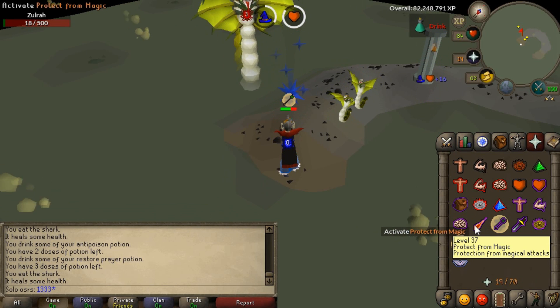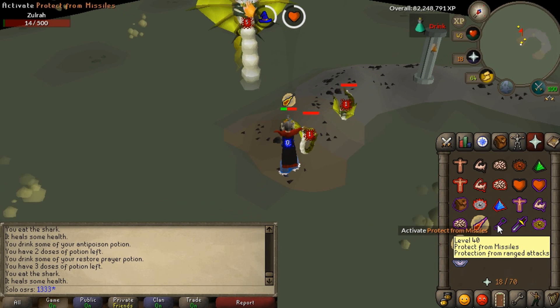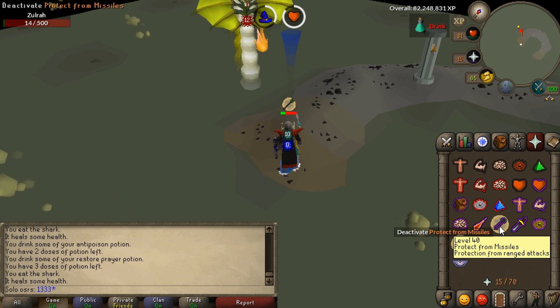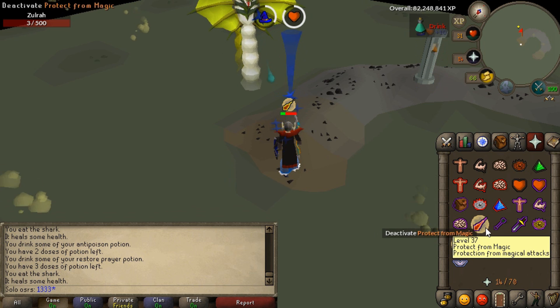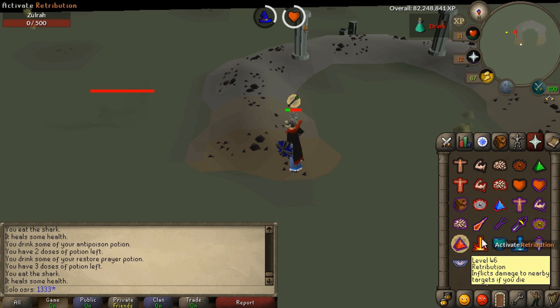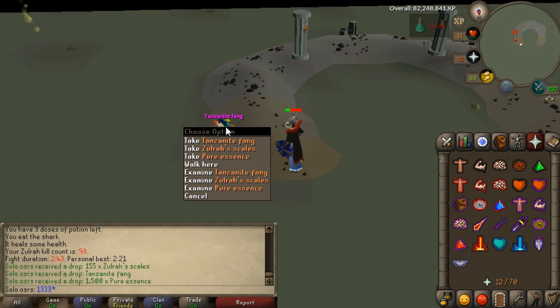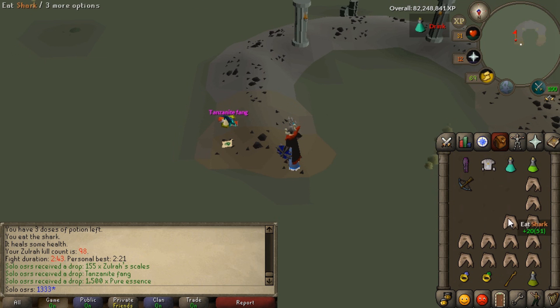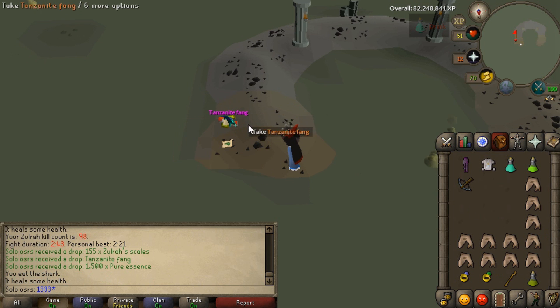You're about to see my very first Zul'ra drop, and I want to say finally I received the drop. It wasn't that many kills — a little bit over 100. You're gonna read it in the chat once I get it. That purple text, that beautiful purple text combined with the Tanzanite Fang on the floor — this is exactly why I PVM.